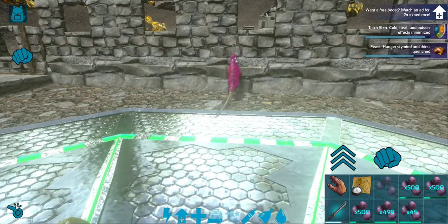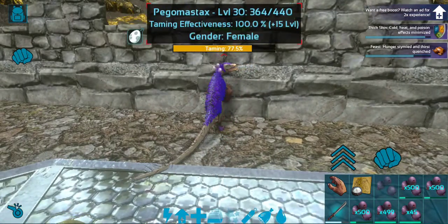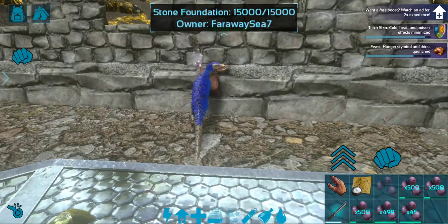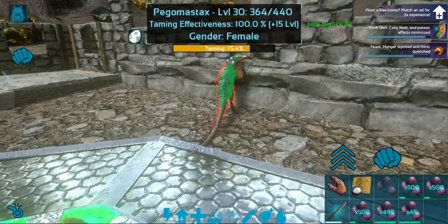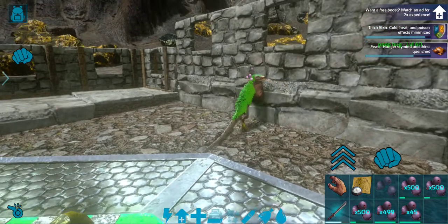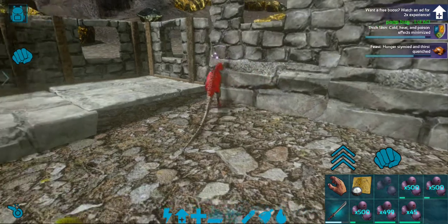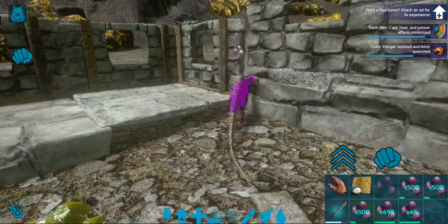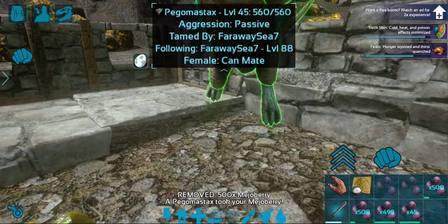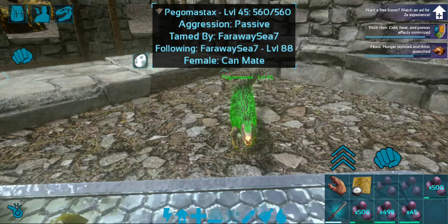There's no way to give it berries directly. We got a female here — they are a shoulder pet. On PvE they're pretty much useless, but on PvP they would be handy. And there it is, it's tamed. It is that easy.